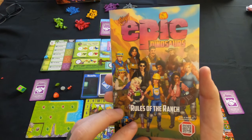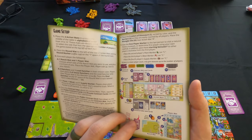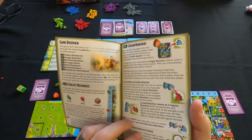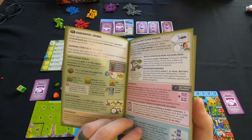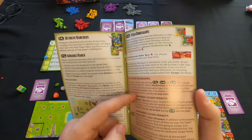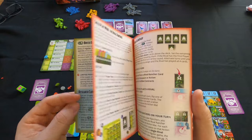Let me quickly show you the manual — it's a beautiful, colorful little booklet for Tiny Epic Dinosaurs. It's actually pretty detailed for a game in such a small package. It covers setup in detail, each of the phases, feeding your dinosaurs, escaping dinosaurs, breeding your dinosaurs, and refreshing the round.